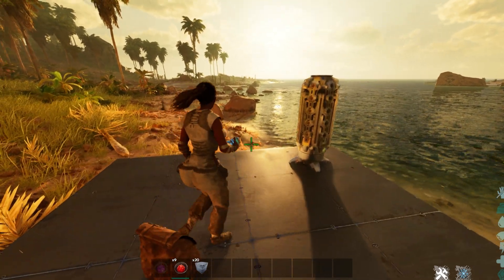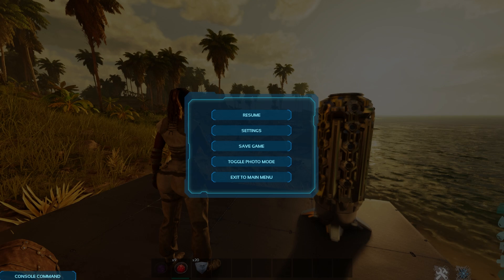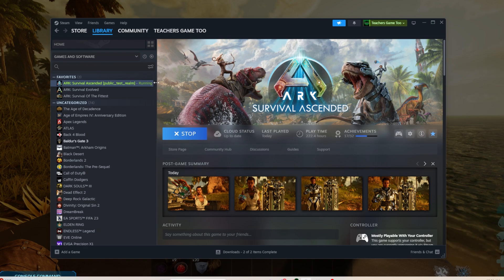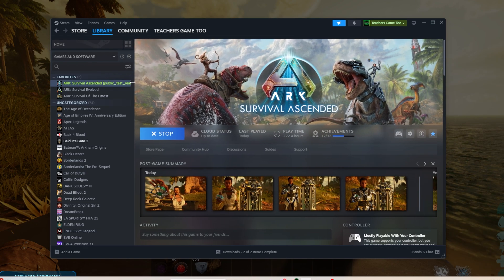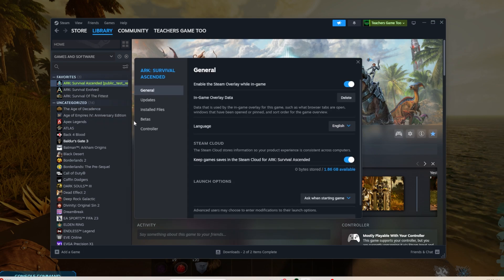This is not a mod. This is actually part of Ark. I'm going to show you how to do that real quick. All you're going to essentially have to do is go inside of your Ark and you'll see how mine says public test realm on it. So you have to activate that - you're just literally going to right-click on this, go to properties, and then go to betas.